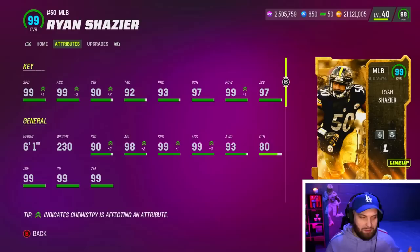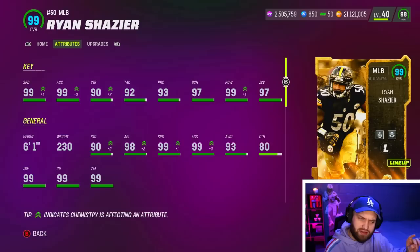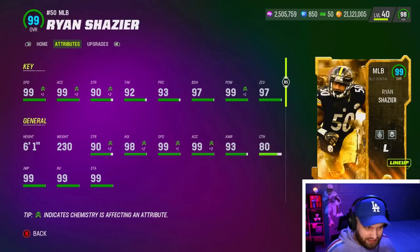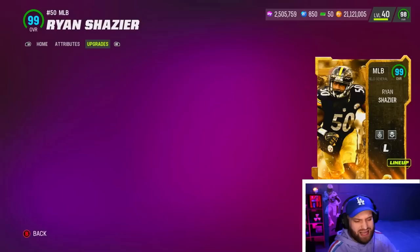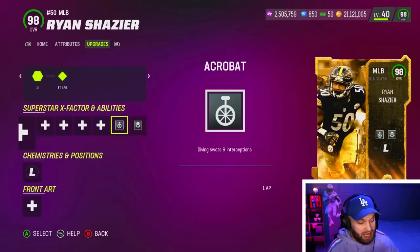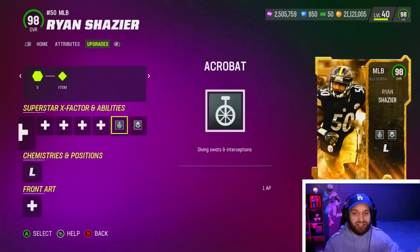I also have a surprise guest — Ryan Shazier. He's low-key a Madden legend. In Madden 20 he was like the best user all year, he was a team captain. I think this might be the first time he's been in the game since then. Ryan Shazier has insane 99 speed, 99 acceleration, 99 hit power, 97 block shed — he should be amazing. He also comes with zero-AP Lurker and one-AP Acrobat on a middle linebacker, hopefully making him feel like that Madden 20 version of himself.